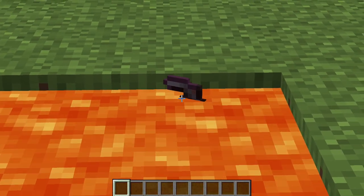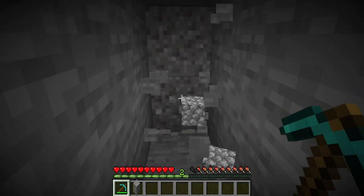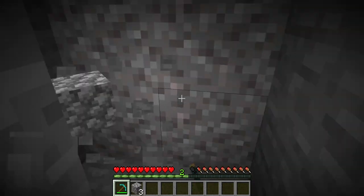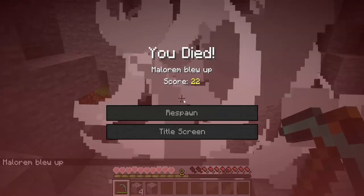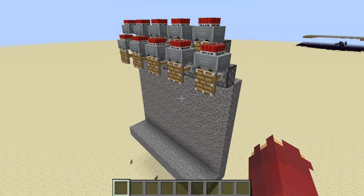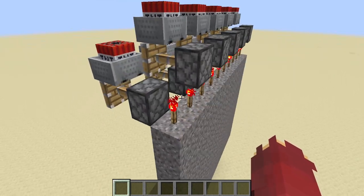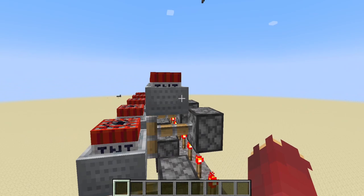So here we have the first trap in place, and it makes use of gravity blocks. As you can see, if we mine through here, we come across a bit of gravel, and if we mine to the side, there's a bit more gravel, so we decided to just go ahead and dig through. But that, as you can see, was a fatal mistake. This trap is extremely simple.